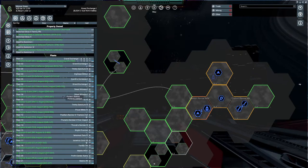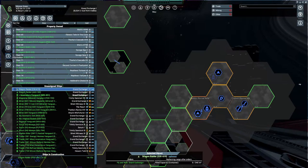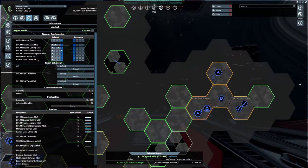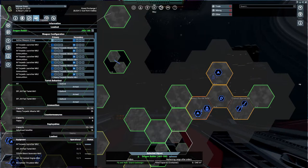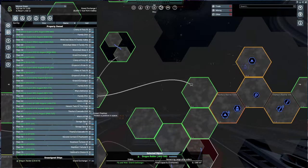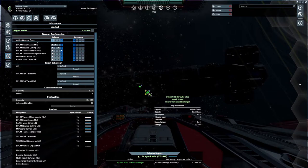I've already built two at my station. I built this one — it has all the different launchers. I built my split one and it's got all torpedo launchers. I'll be using those to demonstrate the weapons. I'm in this Raider here and it's got all the different launchers, so let's see what they do.